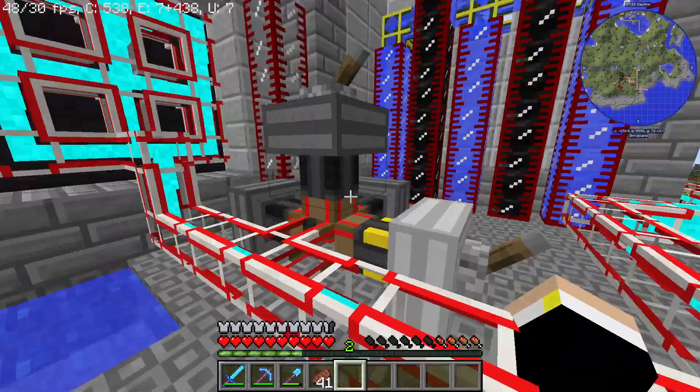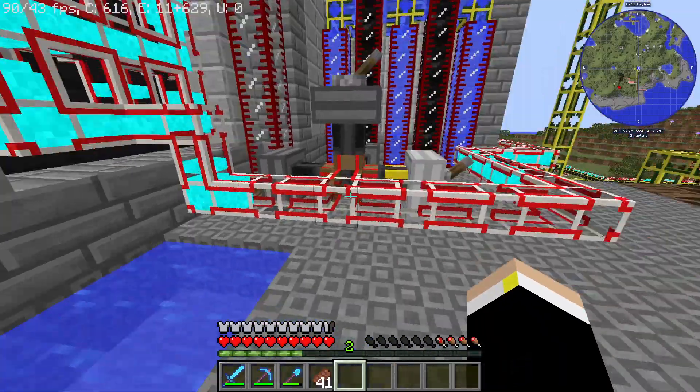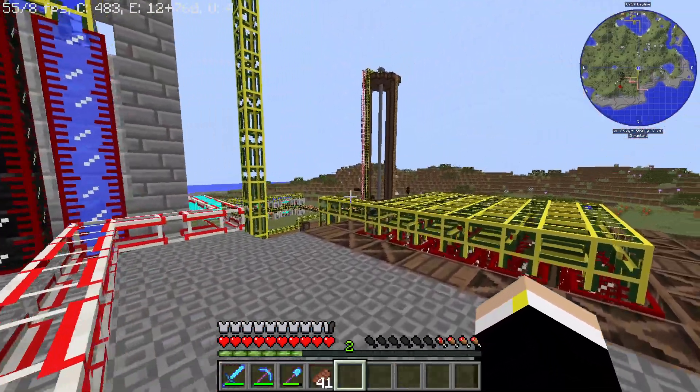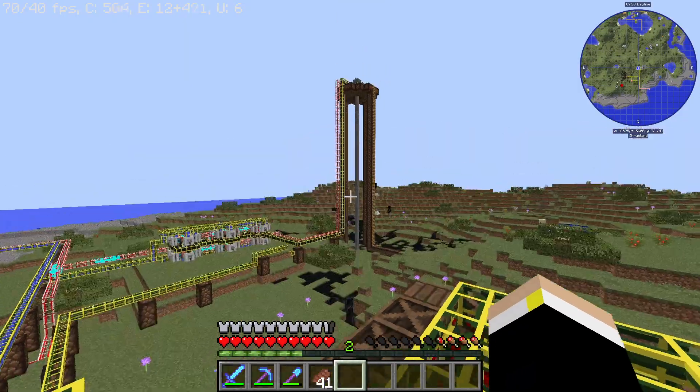So this was my original little power generation station thing to try and power this, and it really wasn't doing well. And I spawned right next to this giant oil spill thing here.